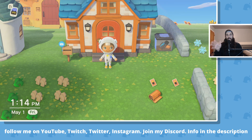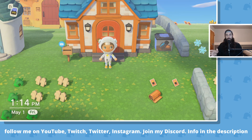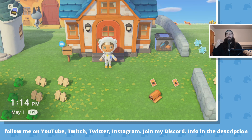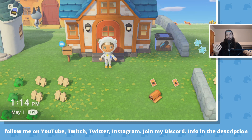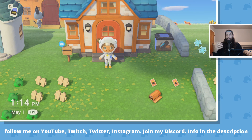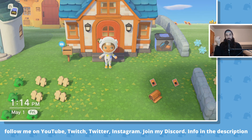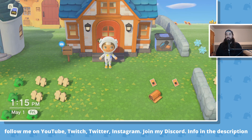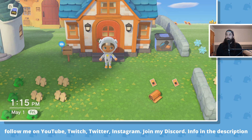Also, I may point out the time of day that I have set is around 1pm. You want to pick a time of day where most of the villagers will be walking around outside. You don't want to play too early when they're still in their house, and you don't want to play too late at night when they're already asleep. You want to play at a time when most of them are out, but specifically when the one you're trying to kick out is most likely to be walking around.